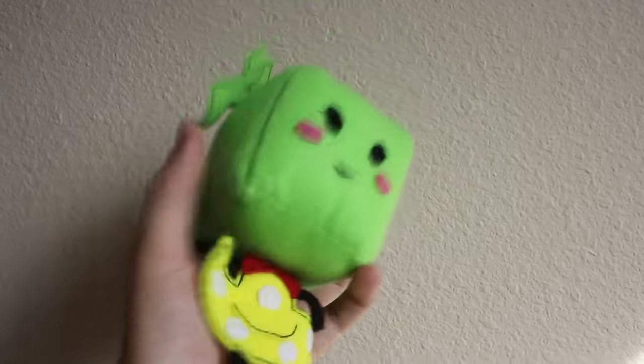Here is Mimi from Super Paper Mario. The interesting thing about this plush is you can remove her hair. Inside of the plush are two magnets, which can attach to her spider legs.